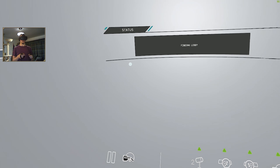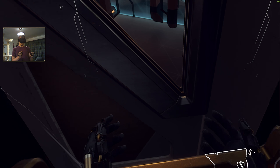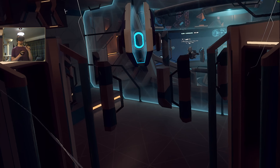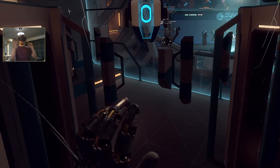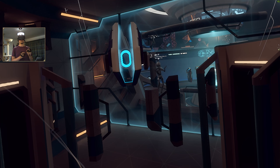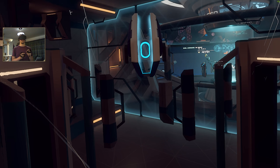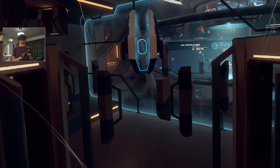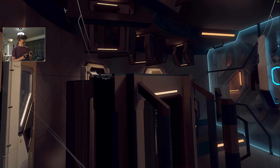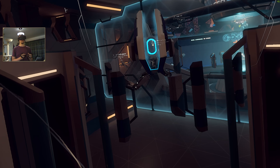Straight after the tutorial it takes you into a game lobby, and this is where I haven't experienced anything further. Welcome to the Echo Arena lobby — here you can meet other players, hone your skills, and customize your appearance before or between matches. Before you explore, I will go over the basics of social interaction within Echo Arena. Your conduct has a substantial impact on the experience of yourself and others.